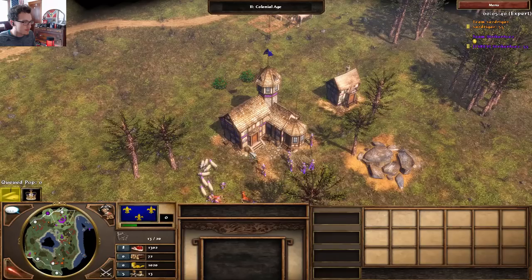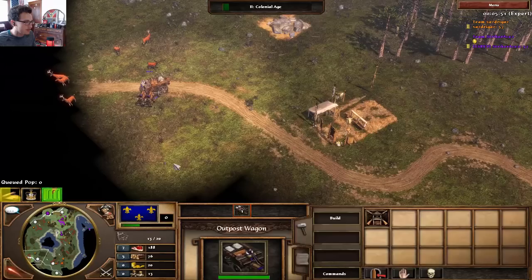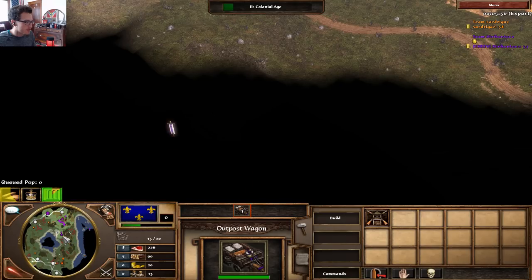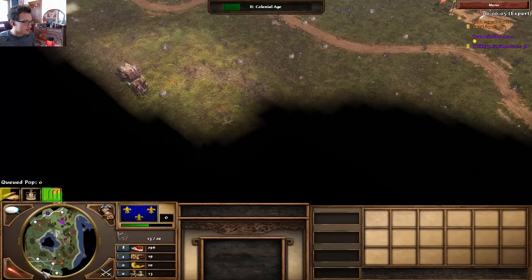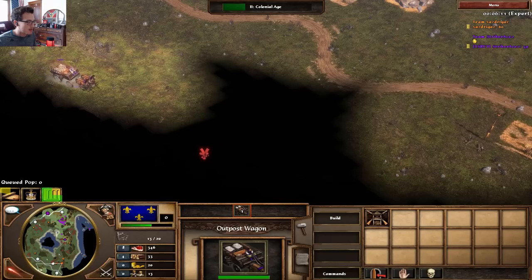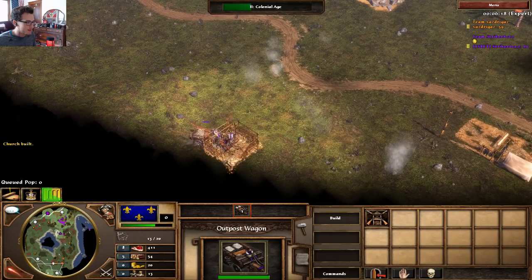We're about to age up and we can send in this first - there we go, it's on the way. We're aging. Let's age with the hussars because he probably has skirmishers. Now you need to get enough wood to get your church. We like this positioning going right behind the base, as far behind the base as we can. We're gonna try to grab XP. Build your church somewhere irrelevant - or this tower obviously - we're going behind the base, because who expects an attack directly behind their base?